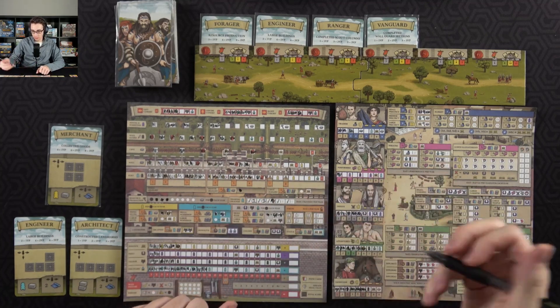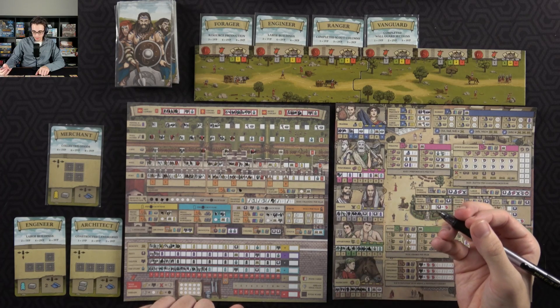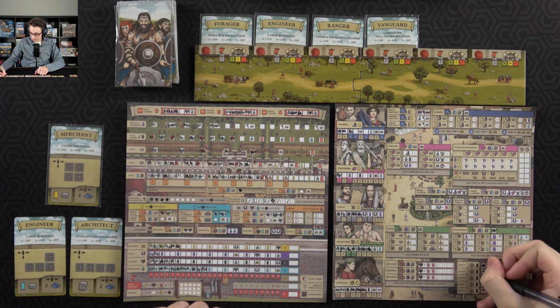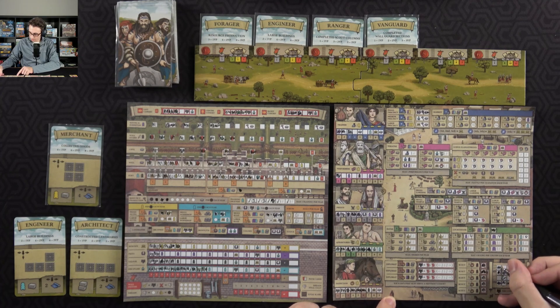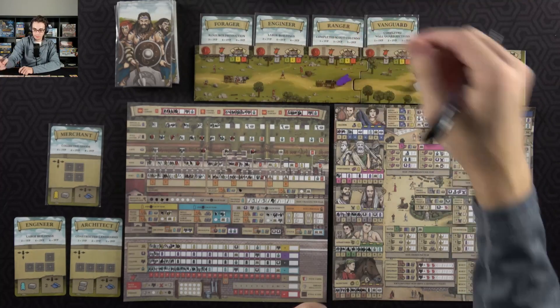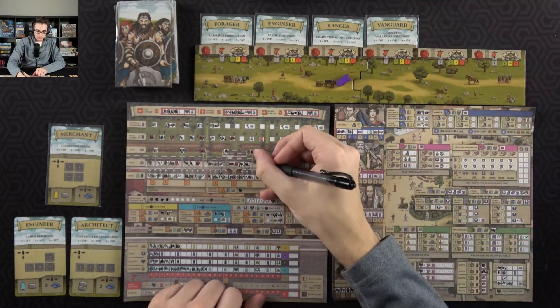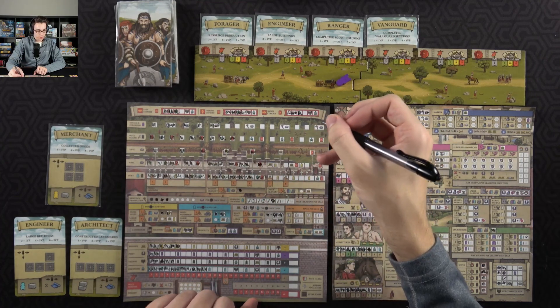I'll spend that civilian over here to get me a soldier, and then spend that soldier down here to do some scouting. I need to get some columns going, so I'll go one, two, three, four — that'll get me a resource and a servant. I will then spend the resource on my wall, that will get me another cohort to fill in — going with the right one.